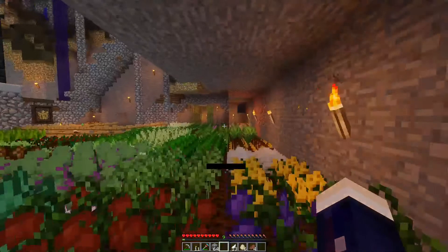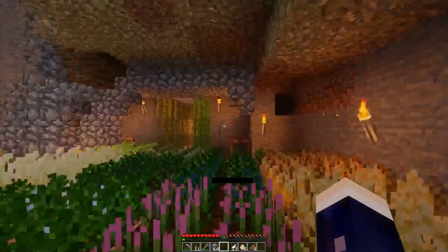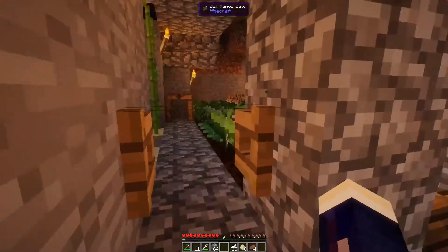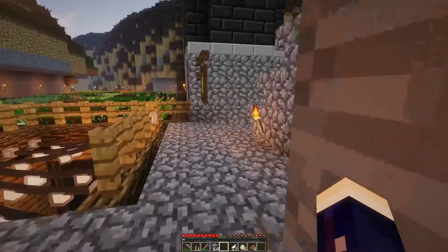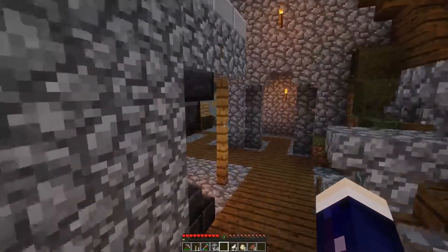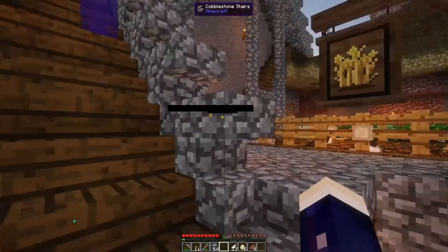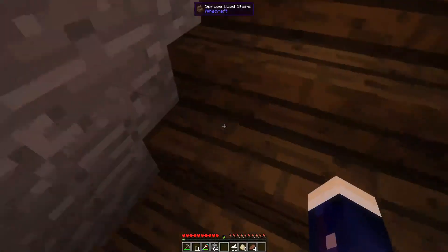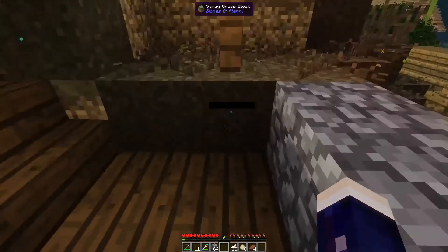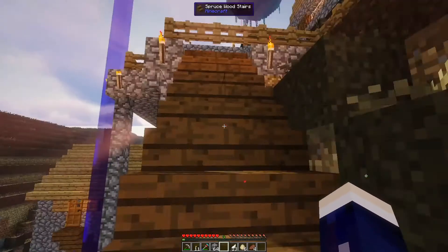I also put some sugar cane down here, made a little rake, and a little wheat sign for farming. These are one of the mods I downloaded in between videos — it's the Minecraft Comes Alive mod. Basically, it changes all the villagers in the mod to look like real people.